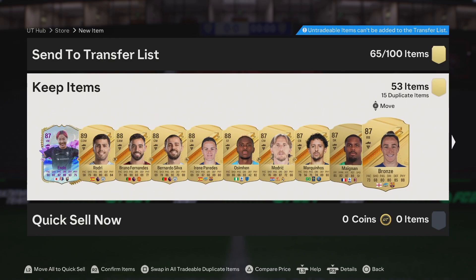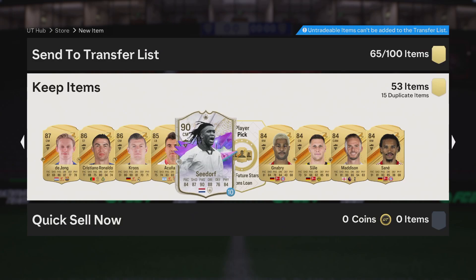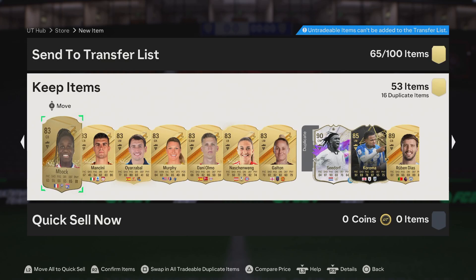Lots of 88s, lots of 87s. Cristiano Ronaldo — we'll quick do these player picks. We'll take Seedorf just because we packed him, and I want to actually give him a little bit of use. We'll just grab him again, why not?